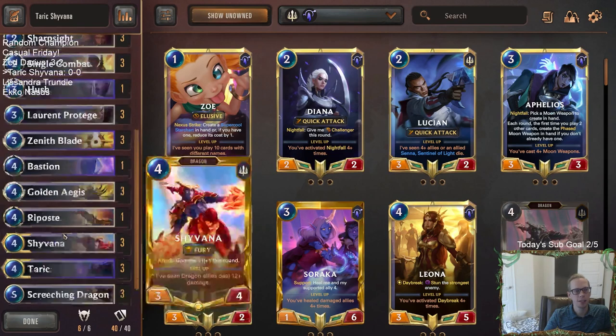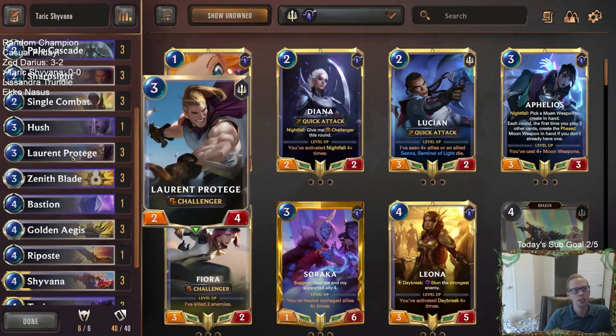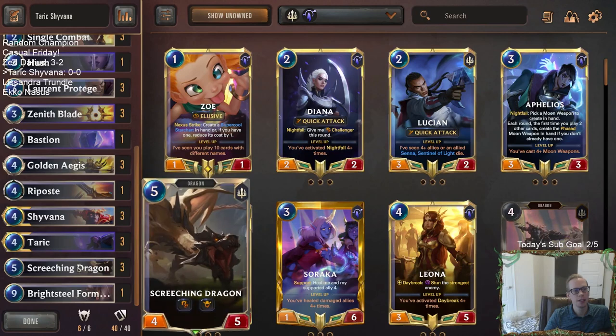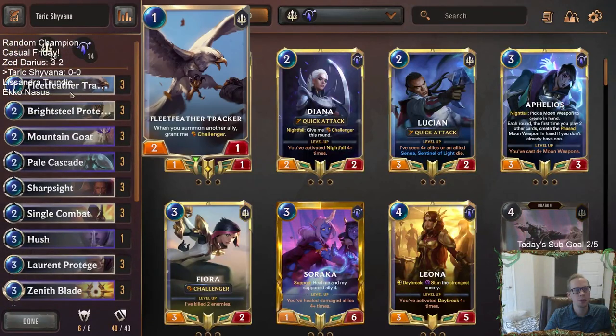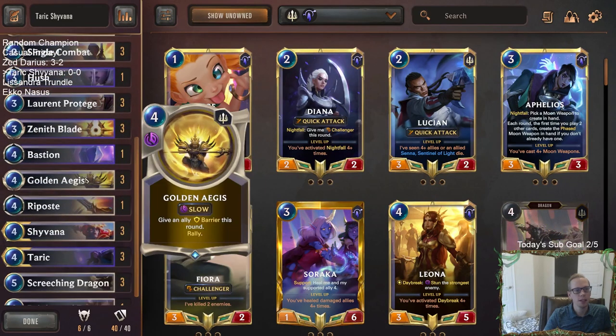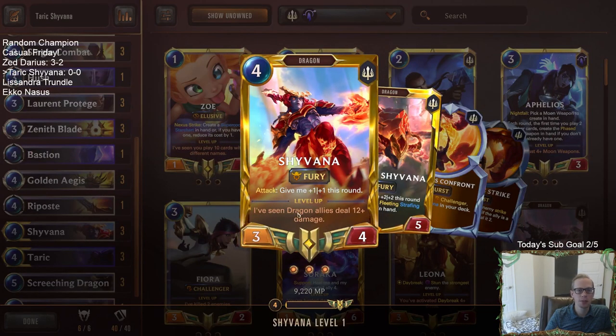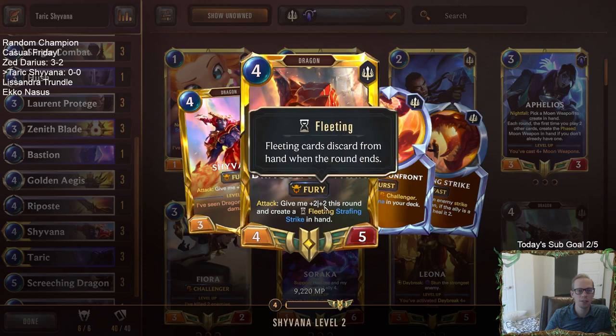We got Taric Shyvana, so here's our deck. We're going to be curving out — Fleet Feather Tracker on one, Protector and Mountain Goat on two, Protege on three, and then Shyvana and Taric on four with Screeching Dragon on five. Not tons and tons of units; our units are going to be pretty valuable. Lots of spells though, because Taric enjoys having spells, and there's just a lot of good spells.